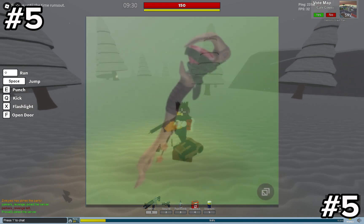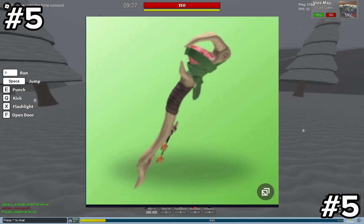Fact number five: the Jemma Staff is the most unused or forgotten weapon in Ready to Die.